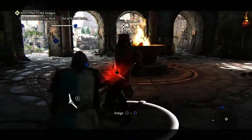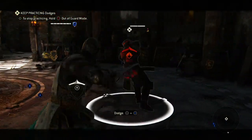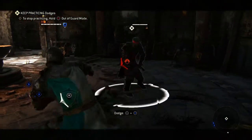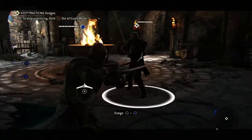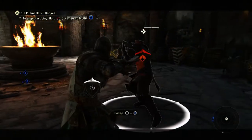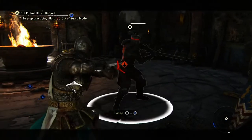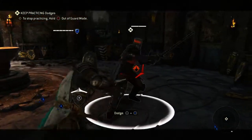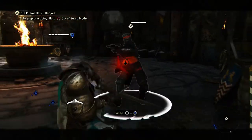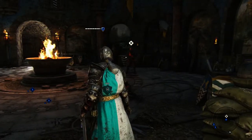We're practicing dodging out of the way but you'll see that having my guard on the left isn't stopping an unblockable. There are two options when it comes to dealing with an unblockable: you dodge it or you can parry it. Parrying is something we'll go over in a bit, but it's important to note your options. There will be heroes who can feint the unblockable — fake you out, make you do something you don't want to do.